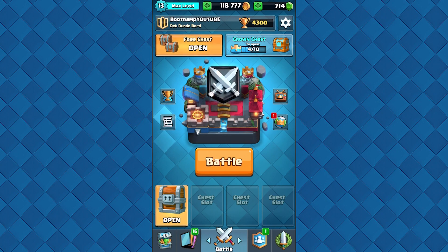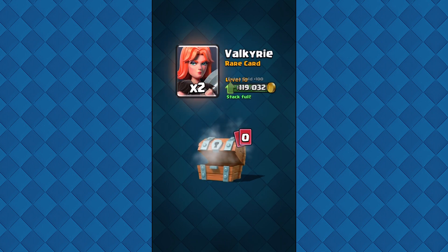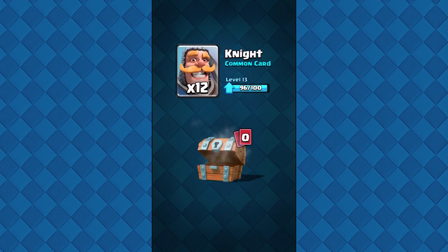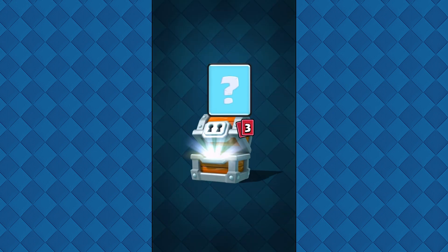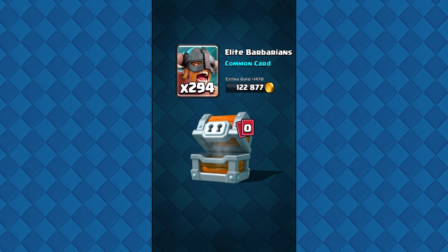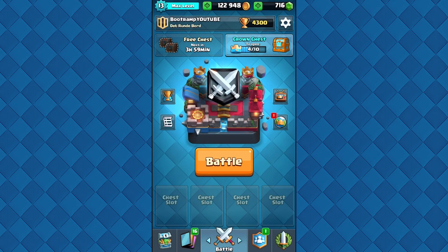I also have a giant chest, and we're going to be opening the free chest right now. We're getting some gold, Spirit Goblins, Valkyrie — nothing cool really. Next one: gold, gems, Ice Golem, and the last card is Night — nothing cool. What about the giant chest? There's a slight possible chance to get a legendary card from the giant chest. We're opening it — we're getting Guards, Heal Spell, and the last card is Elite Barbarians, totally maxed out. But we're getting gold, and we kind of need gold.